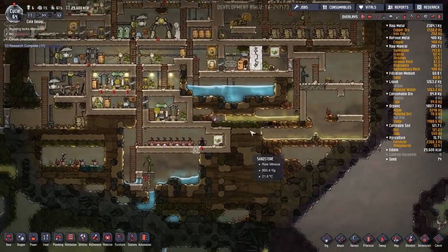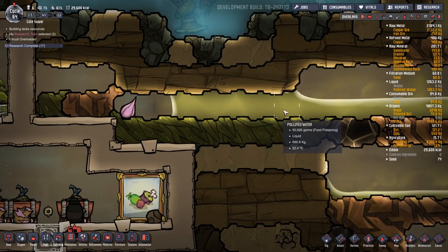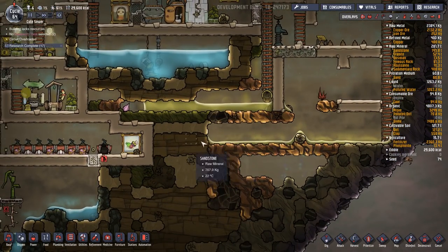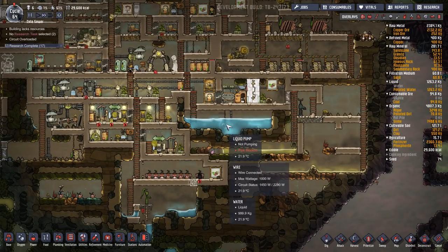It's a geographical or a geometrical problem right now, because we have a really thin line of contaminated water, and I would need to pool it into a single basin that's maybe three by three or something like that, so we can get a good pump set up.